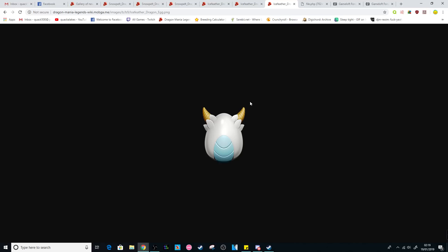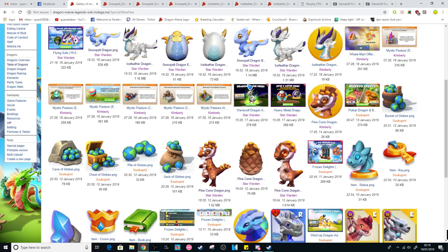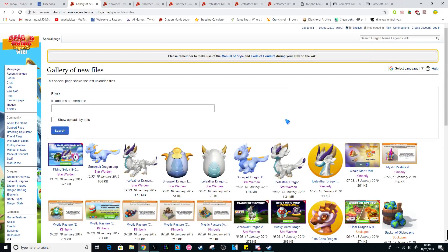Even his egg looks kind of spooky, in a sense. So those are the new image files that have been posted on the DML Wiki. Of course, you can go and look at them yourself, and there's all the old images of the Borealis, the Quarturn, Pinecones, and stuff like that. So you can go and check them out if you want to.